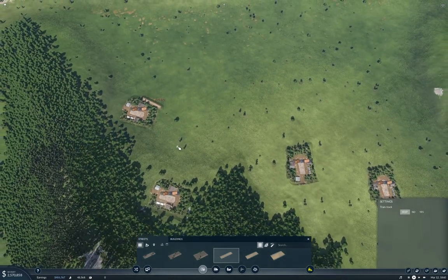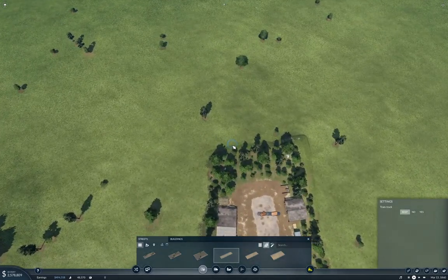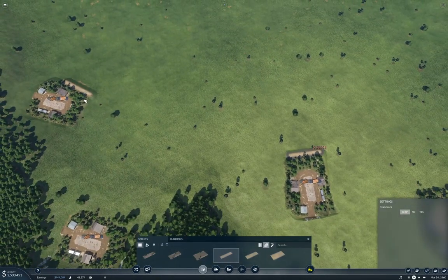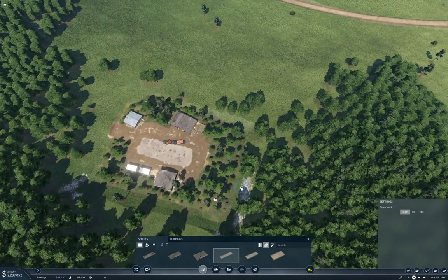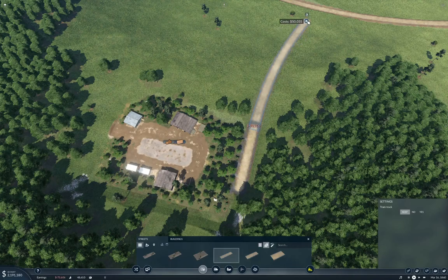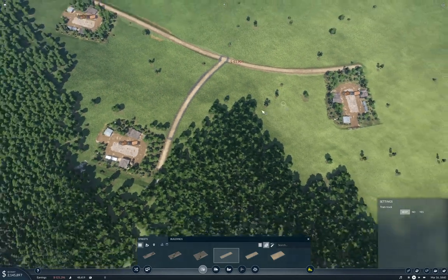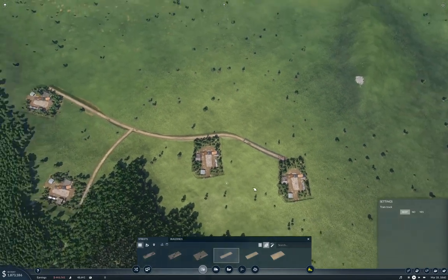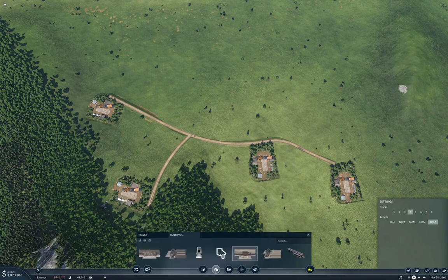We've got tendrils there, and we want to tendril into that one too — coming down around here, more like that. Do we get tendrils there? We do. Then we can come up to here, bring this around — we get a tendril there too. Let's go back to our train station.